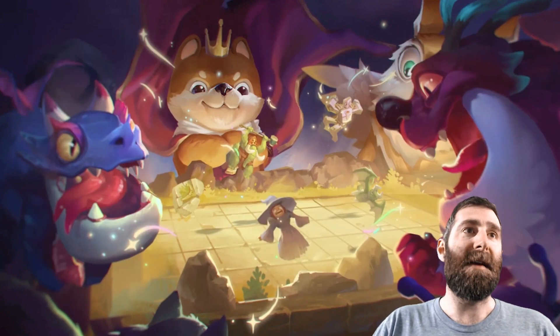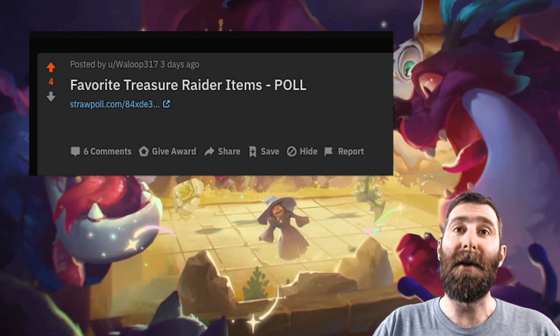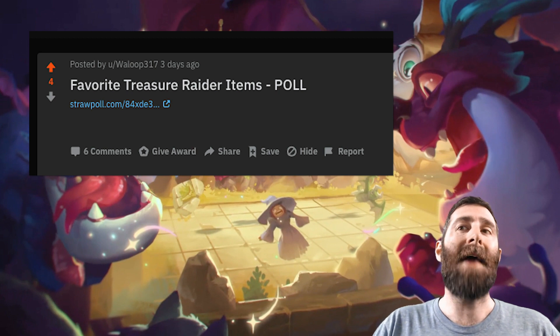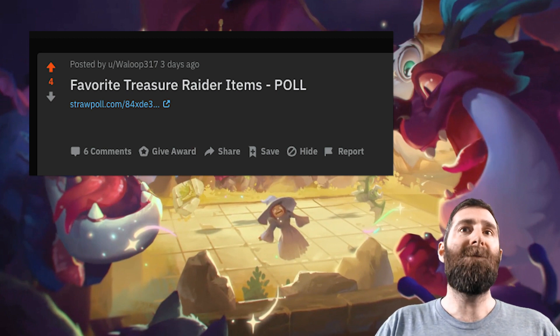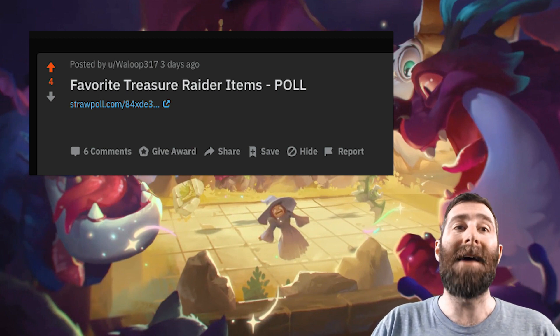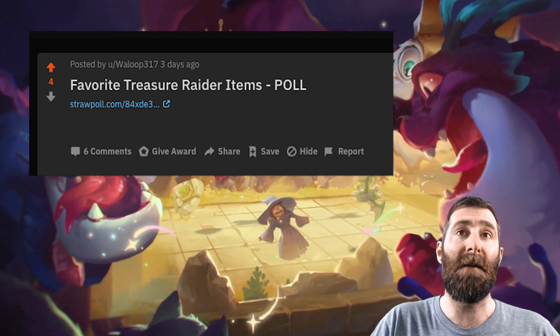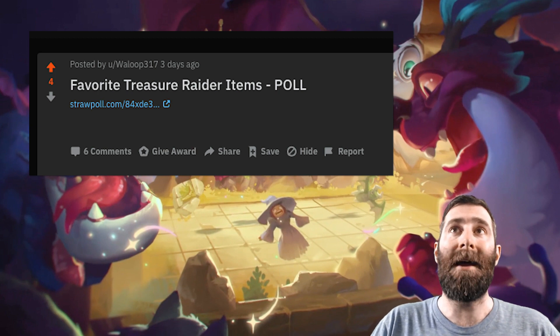The next Reddit post we're featuring is a poll put together by Waloop316, otherwise known as Warrior, gathering some information on what the favorite Treasure Raider items are. Definitely jump on — link in the description down below. Vote on the poll, because if Tencent see what the community's favorite items are, then it's more likely that those items could make their way to ranked modes, which would be very, very exciting.